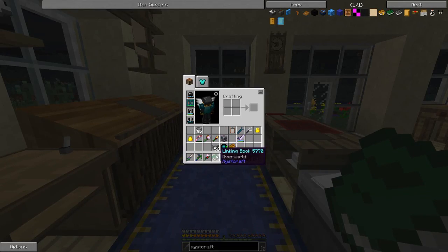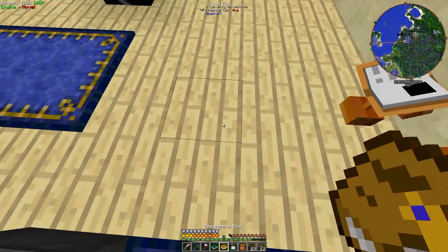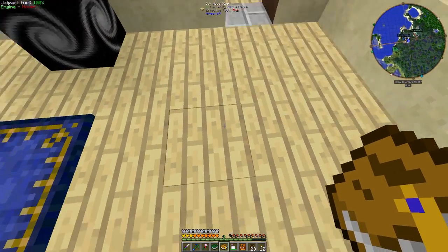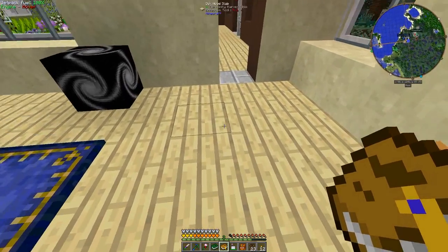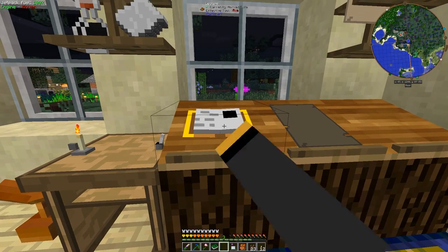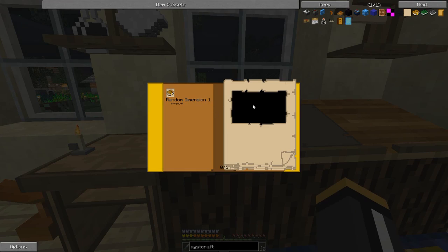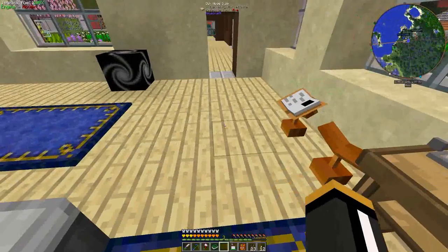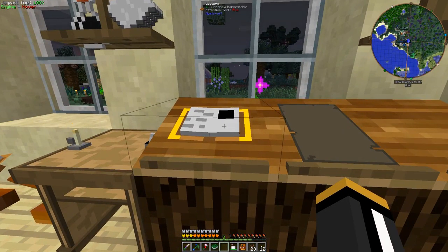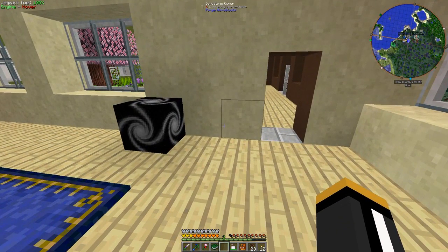Before you go to a Mystcraft dimension, make sure you have a way back. We have our linking book and descriptive book. You can right-click on the descriptive book to get a little interface and click to travel there, but you'll drop the book — and when you drop a book it becomes an entity in the world. You want to use book stands or lecterns instead — they both act the same way. Before going into a random dimension, be careful because you have no idea what you're getting into — it could be a very hostile, uninhabitable environment.